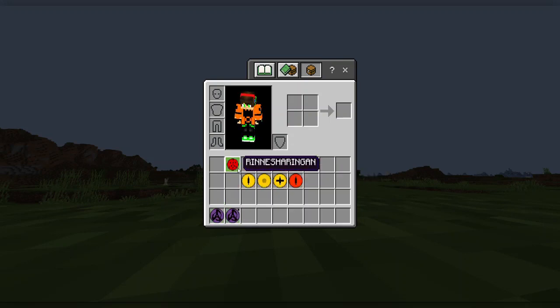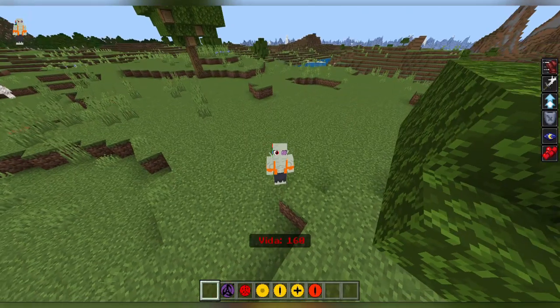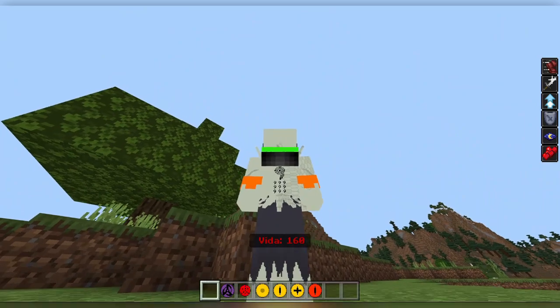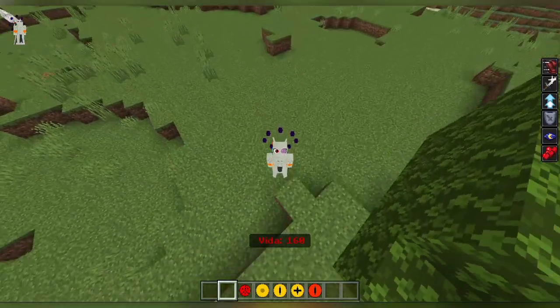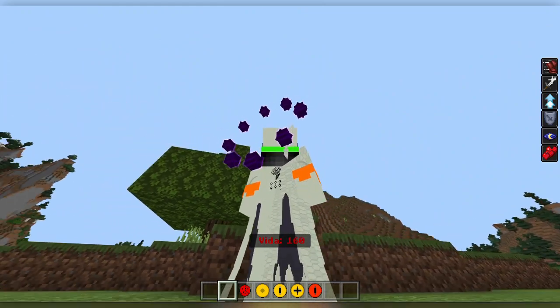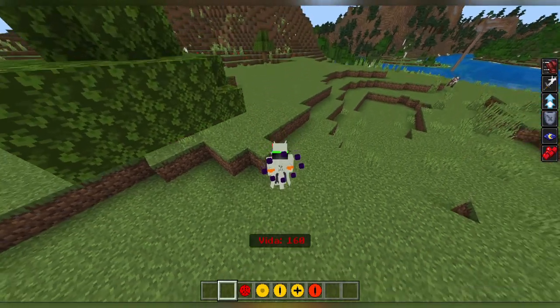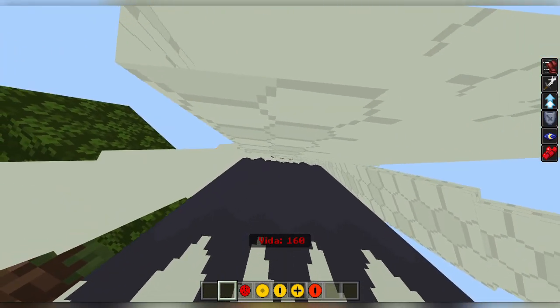We have the Incomplete Rikudo mode, the Complete Rikudo mode, and the Rinne Sharingan. Starting with the Incomplete Rikudo — this is the Obito mode before he gets full control. As you can see, we have all these spikes and some really cool textures on the back. Then the Complete Rikudo mode — I really like the six orbs in this mod because they have a glowing, transparent outline. I like this mode; it has all this stuff on it that looks kind of like scales.